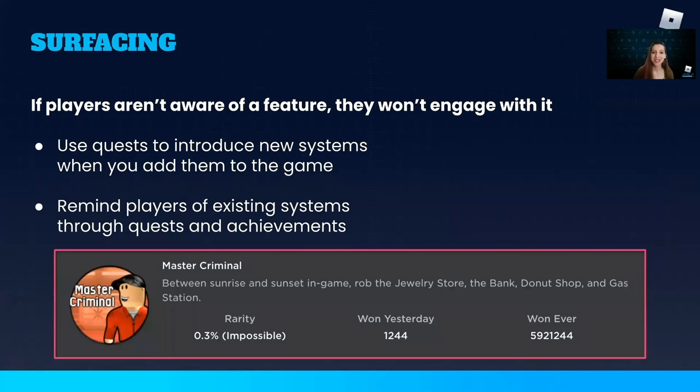Players can't be engaged in every system in your game if they don't know that they exist. Quests can help surface the different features of your game, making players aware of them and encouraging them to try out new things in exchange for a reward. This Master Criminal badge from Jailbreak surfaces five different robbery locations. Newer players might not know that all of these options exist and discover them while browsing the available achievements. But it's not just about new players — it can also be useful for returning players to be reminded of everything they can do in the game, or when you introduce new systems and add quests to help surface them.